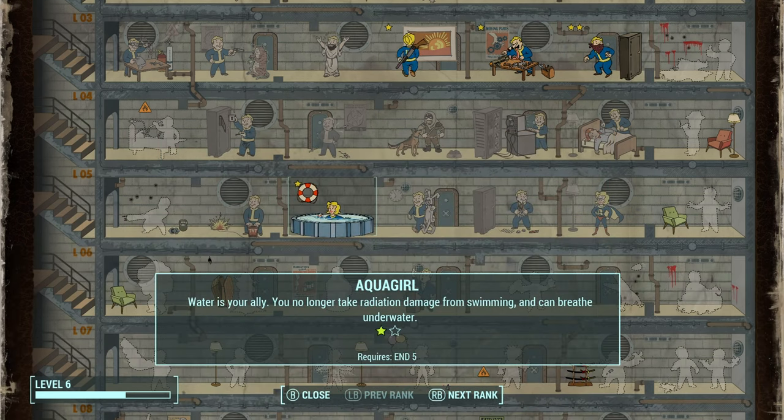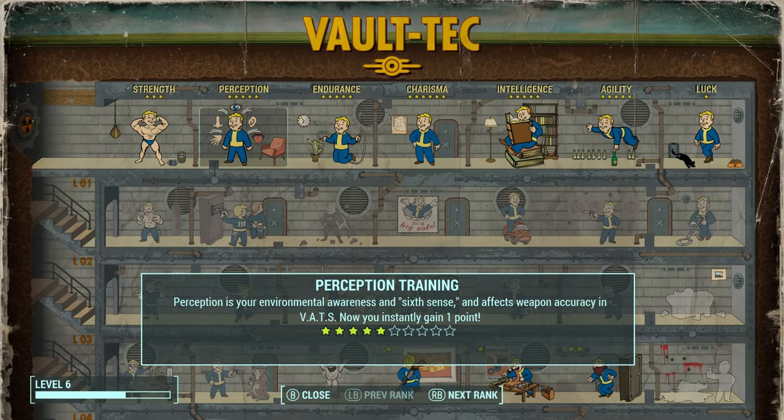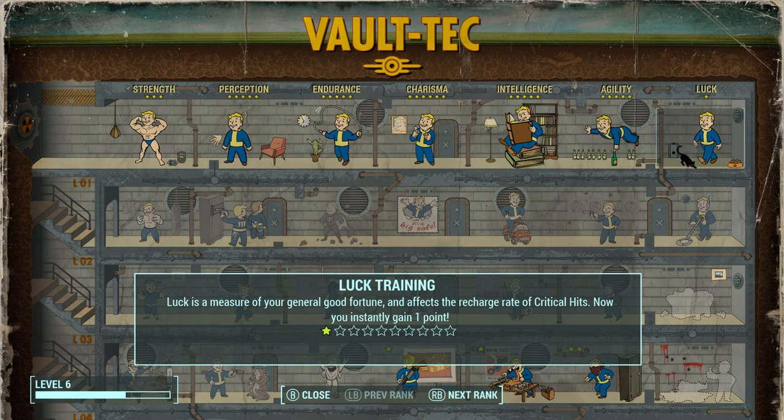And Aqua Girl — that way I can go swimming and not worry about radiation damage. Speaking of plans and starting stats: I started out with three Strength, four Perception — I gained one from the bobblehead — five Endurance, six Charisma, initially four Intelligence but I put the special book into it, five Agility, and only one Luck. Though given how this run went initially, I feel like I should have put Luck higher.